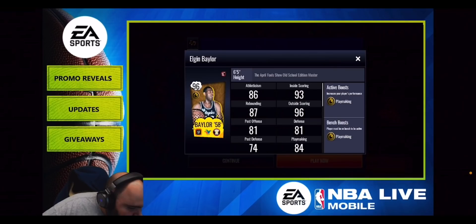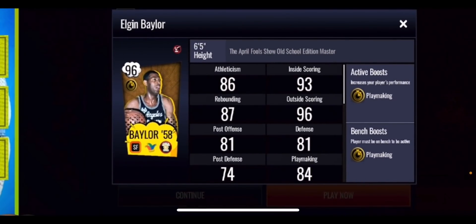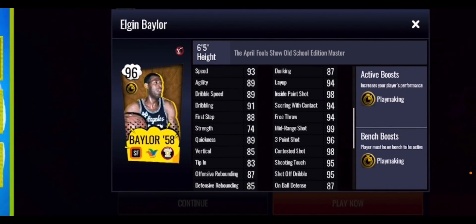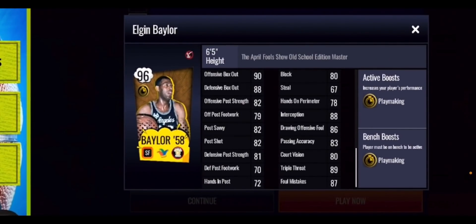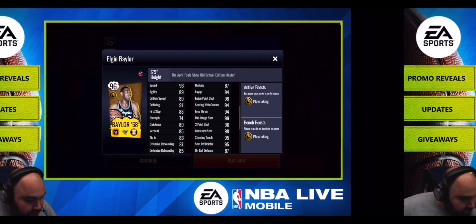We'll take a quick look at some of their stats — feel free to pause the video for a more in-depth look. Your old school edition Master Elgin Baylor is at the power small forward position, giving out a gold playmaking boost. He's got a 99 mid-range shot, a 96 three-point shot, and a 94 layup looking very nice. On the defensive end, decent — 88 block and 67 steal. Playmaking stats aren't the best, but he's mainly a shooter.